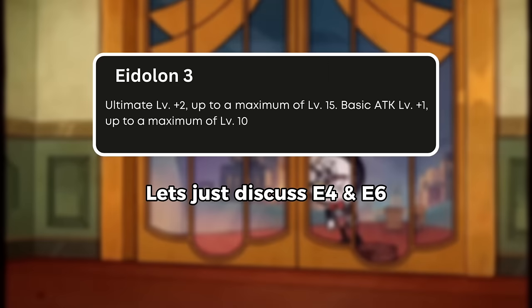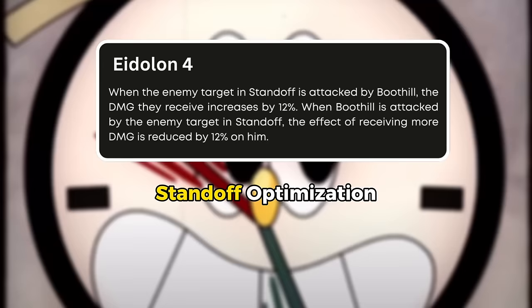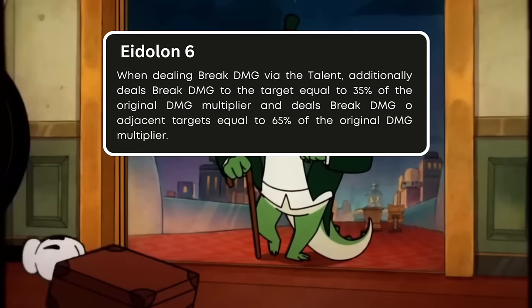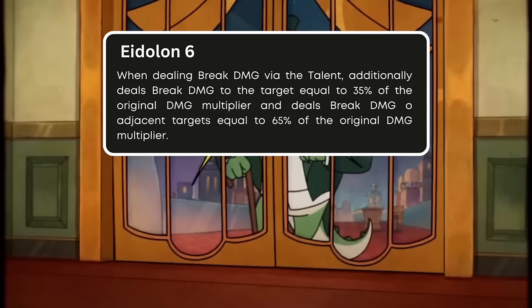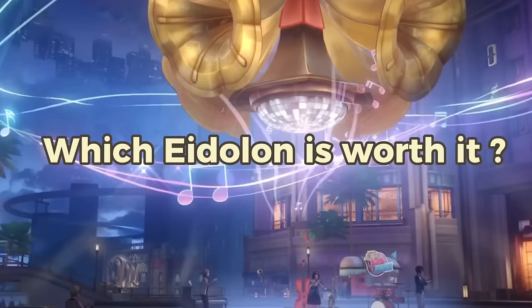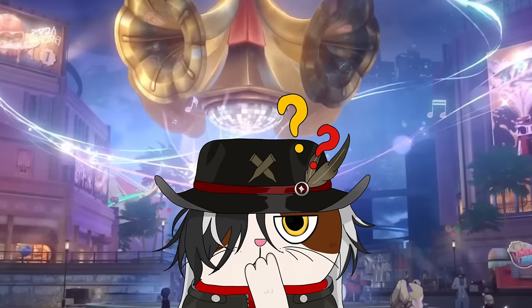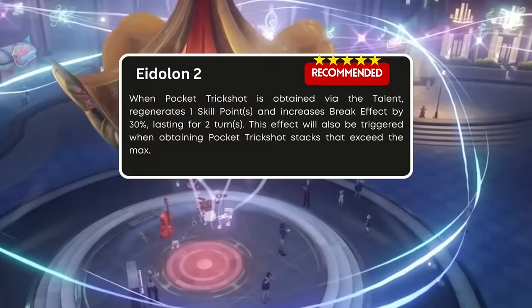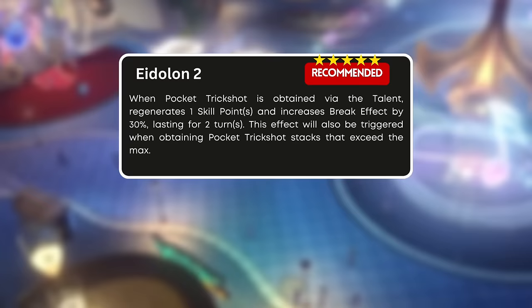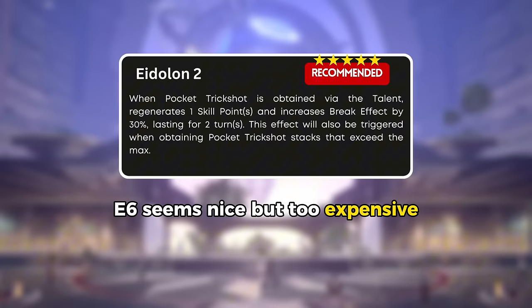The third eidolon increases the level of his basic attack, but doesn't need much discussion just like the fifth eidolon. His fourth eidolon is an optimization for standoff mode — the enemy will receive an additional 12% damage and on the other hand, Boothill will receive a 12% damage reduction against the enemy he's dueling. The last eidolon makes him slightly deviate from his path as a hunter because for every additional break damage from the talent, the multiplier for the primary target will increase by 35% of its original value, and adjacent enemies will also suffer damage equal to 65% of the original multiplier. After observing Boothill's performance, I believe he is already quite strong even at E0. However, for those willing to go the extra mile, I think Eidolon 2 is the most worth it.